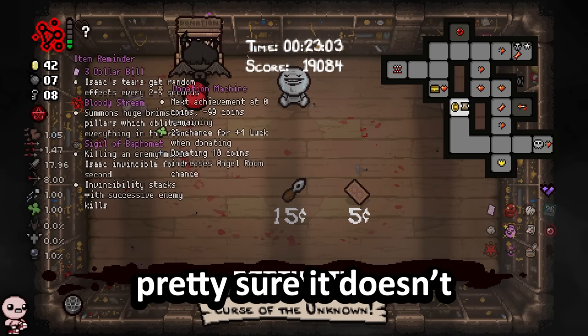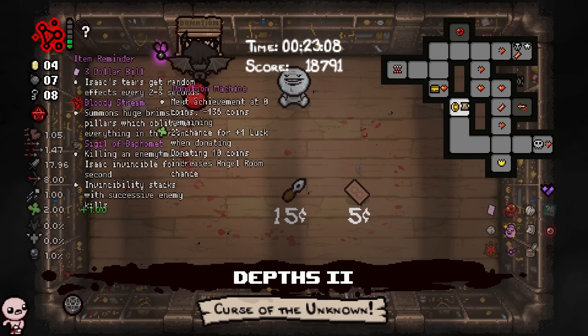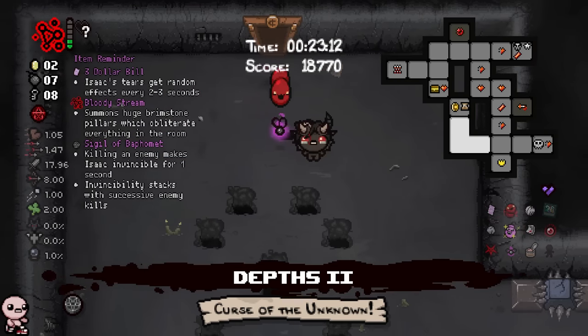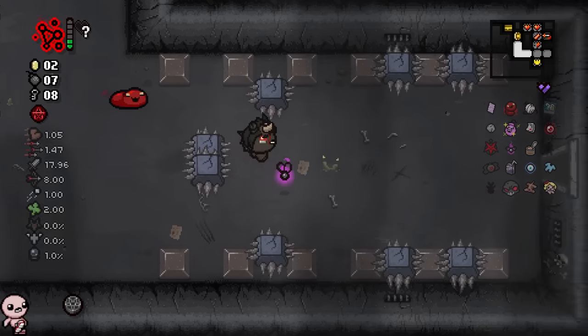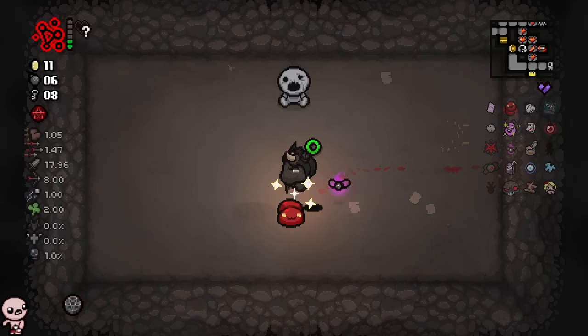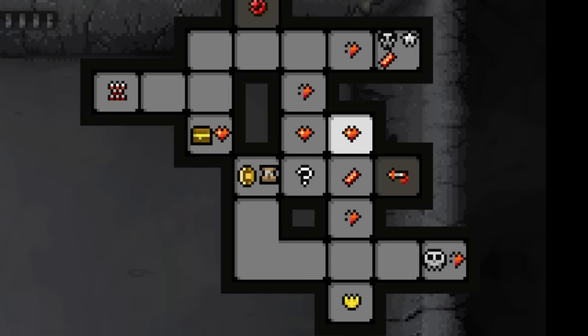Let me just hit up the donation machine. I can get some luck ups from this — maybe, potentially, or I could just lose all of my money. This is a stonks moment for real. You know what, it was a good donation in general, and the plus-one luck up is appreciated. I think this is a very obvious secret room, so we'll take it for free. Only one bomb. And then of all the super secret room spots, this one's actually fine — kind of obvious too.